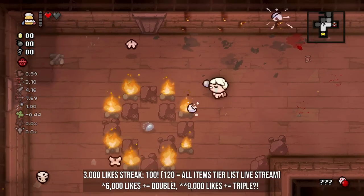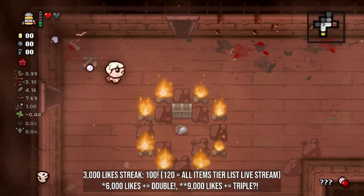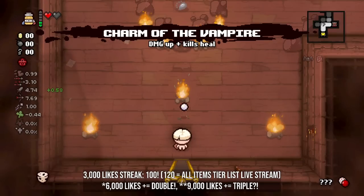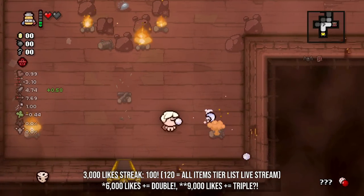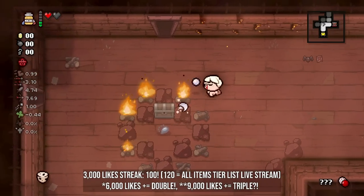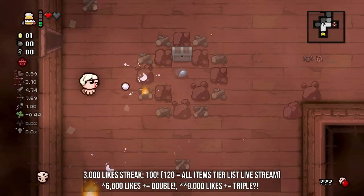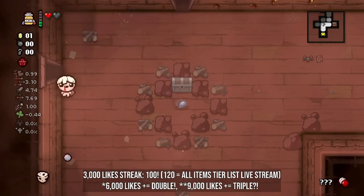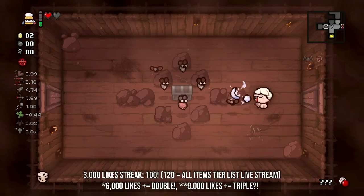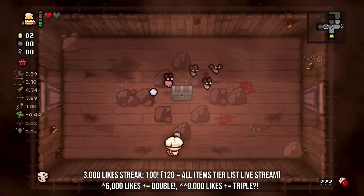There's negative luck, but that is a very big stretch for a complaint. If the only issue with an Eden start is negative luck, we're in for a good time. Our starting item is kind of useless since it only gives us a soul heart, and Missing Page number two isn't great currently, but this is not a bad start at all - actually one of the better starts we've had this year.